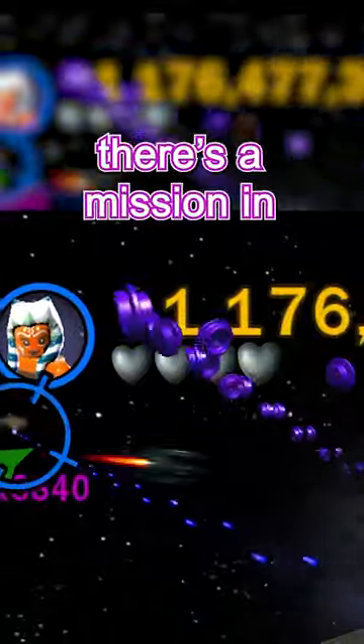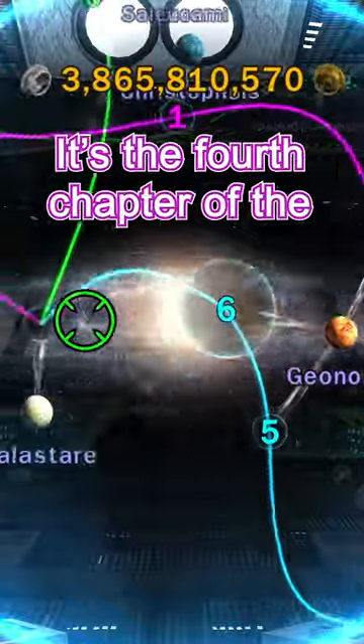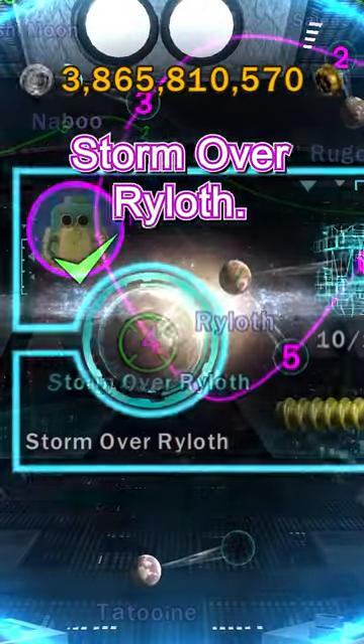Did you know there's a mission in LEGO Star Wars: The Clone Wars that allows you to go AFK and get infinite studs? It's the fourth chapter of the Asajj Ventress missions, Storm of Ryloth.